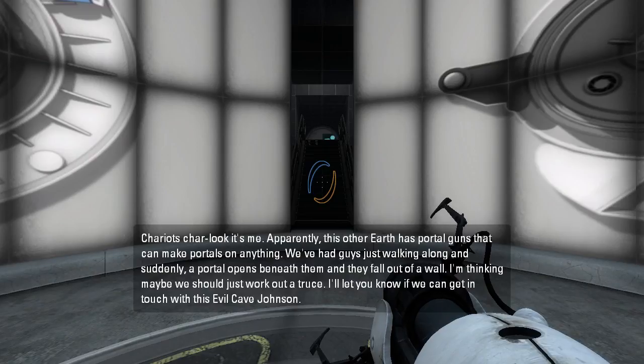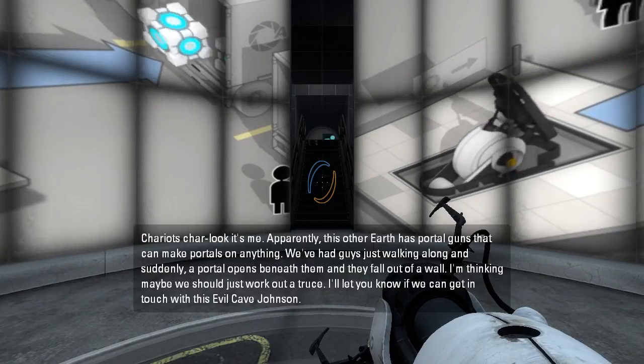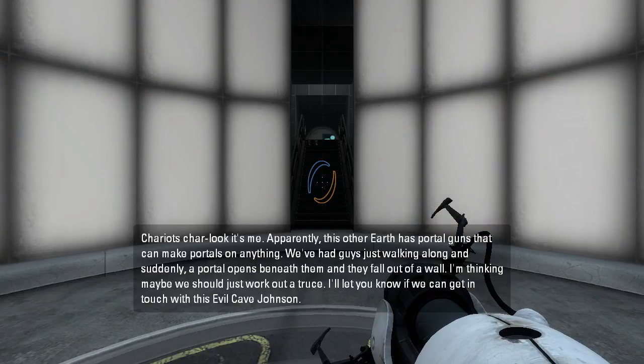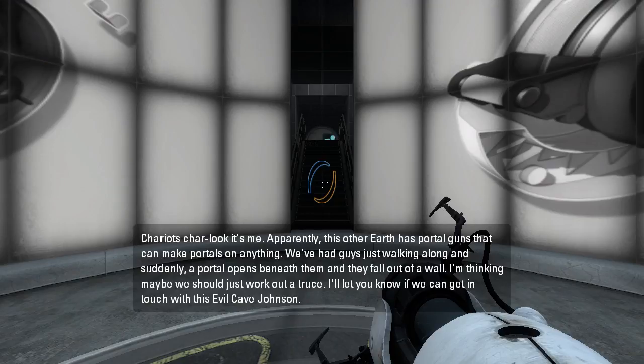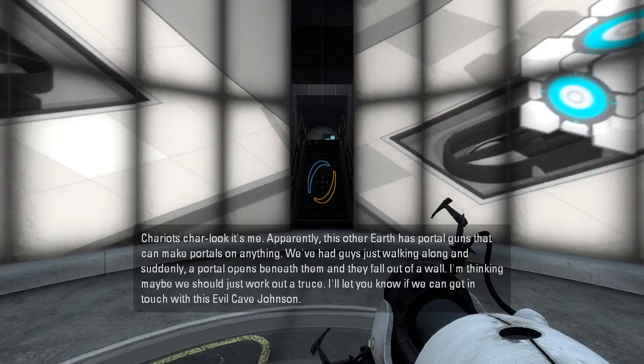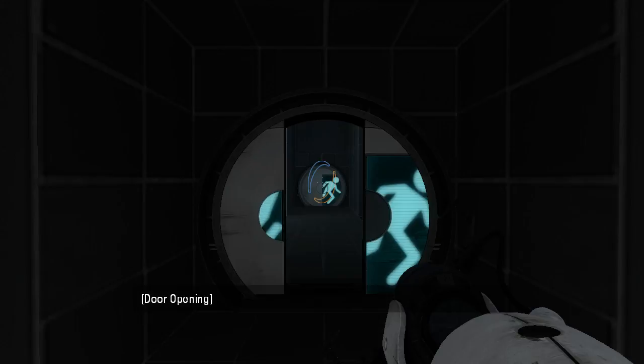Charius, look, it's me. Apparently this other Earth has portal guns that can make portals out of anything. We've had guys just walking along, and suddenly a portal opens beneath them, and they fall out of a wall. I'm thinking maybe we should just work out a truce. I'll let you know if we can get in touch with this evil Cave Johnson. That'd be great to have a portal gun that can make portals on anything.